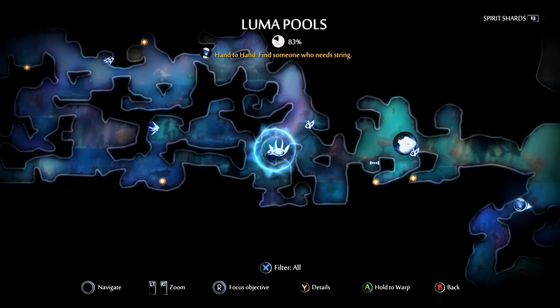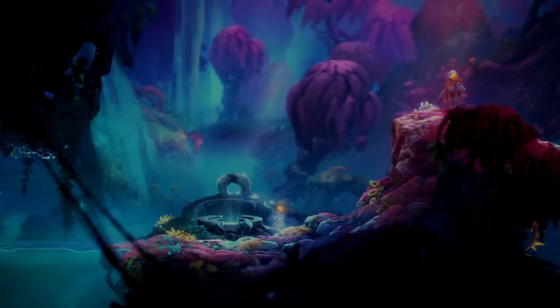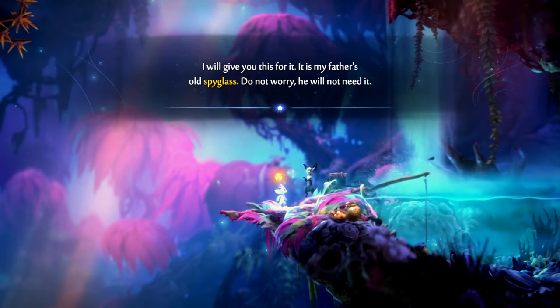To find him, go to the Luma Pools. All you really need for this one is the dash, but if you've got everything else, you've got all the upgrades you need to get to this guy. There's a warp point down there by the way. From here, grapple up, dash over, talk to him right here and he will hand you — actually, the spyglass. He gives you the spyglass.